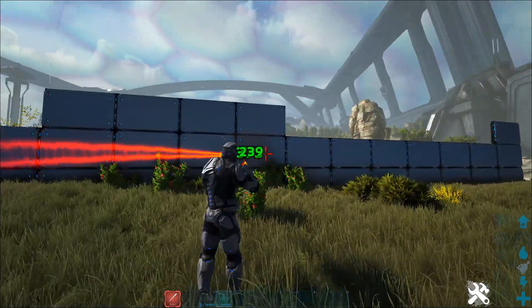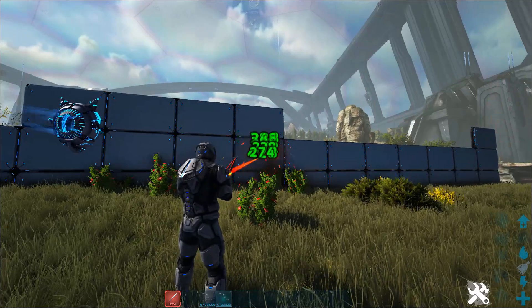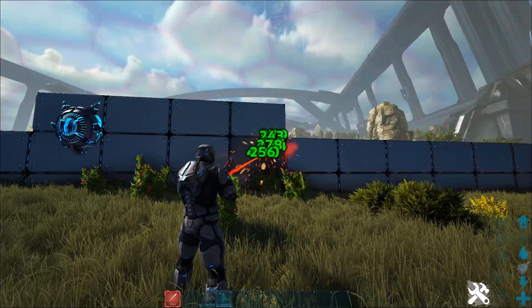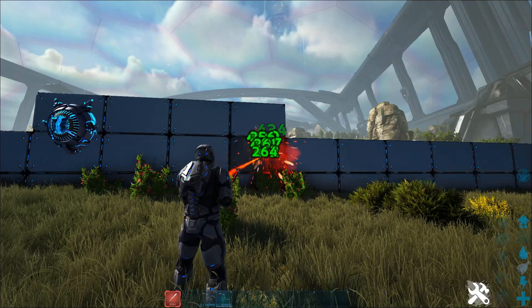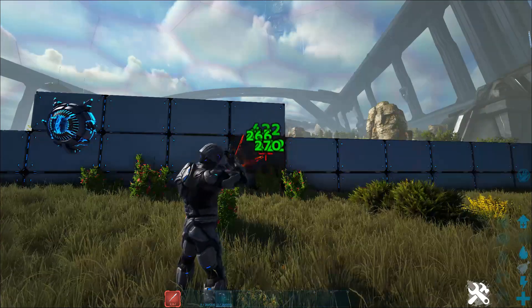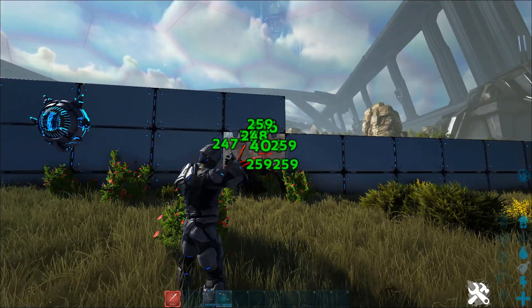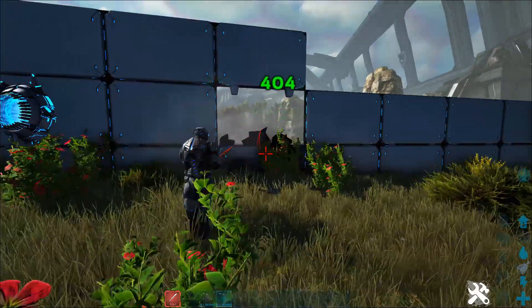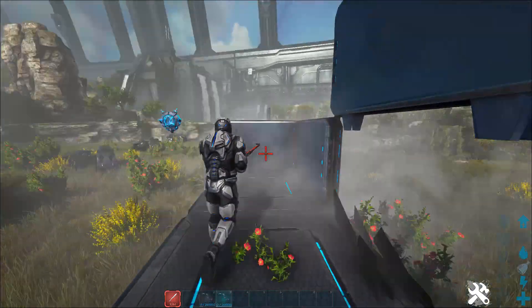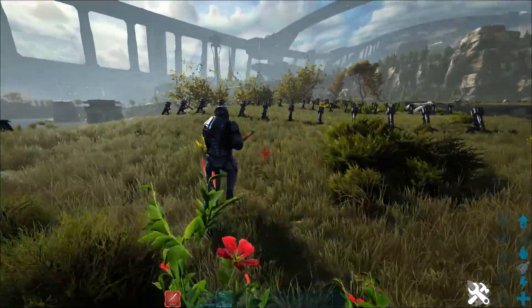This tech wall really frustrates me. I'm going to have to go through it because there is no other way — I must go through the tech wall. It only takes a few shots in order to blow through this thing, and all you need is element shards. I wish I was kidding, I'm not. Element shards, that's all you need, and y'all know how cheap those things are. You can just blast through anything — metal, tech, you name it, and it's gone.